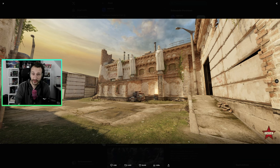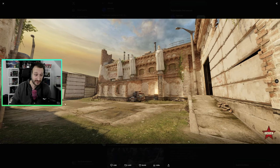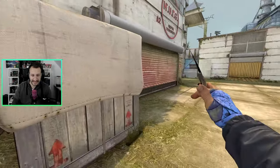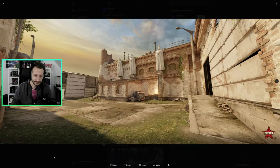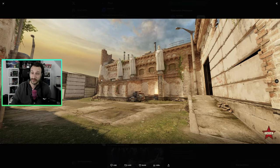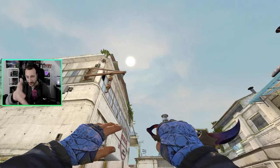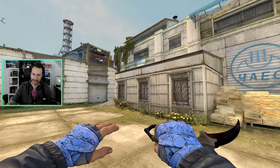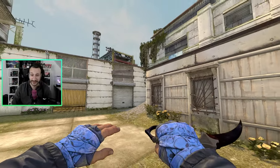Dieser Screenshot wurde unten am Ende von Ramp aufgenommen, circa an dieser Stelle hier. Man sieht bereits, wie extrem viel sich verändert hat. Alleine hier links ist die Sicht auf jeden Fall freier — diese Kiste ist nicht mehr vorhanden oder zumindest noch nicht enthalten. Das gesamte Setting wirkt auch anders, alleine schon vom Licht her. In der letzten Version wirkt es wie ein ganz normaler Tag: die Sonne steht am Himmel und die Gebäude sind noch relativ intakt, wobei man schon erkennt, dass hier nicht mehr großartig gearbeitet wird.